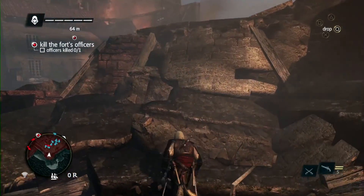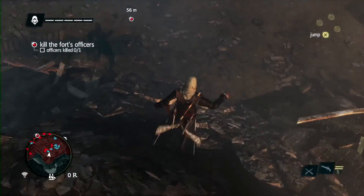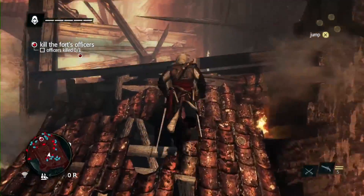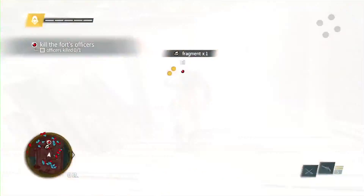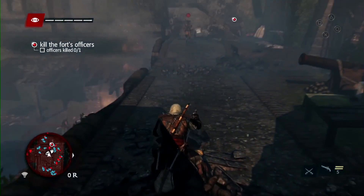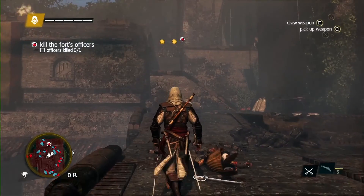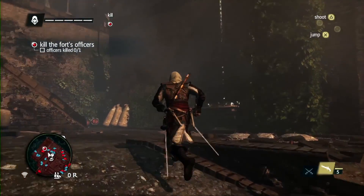Guards will attack you on sight. The battle's already started — taking advantage of the chaos, we'll rush in and find the commander. Edward is a very agile pirate and an assassin. Using his free running, we can easily scale the fort and find the commander. And there he is. Using the new free aiming, we can headshot his guard — this is something new in Assassin's Creed games. Now that we're close, we'll use our running assassinate to take him out and take the fort.